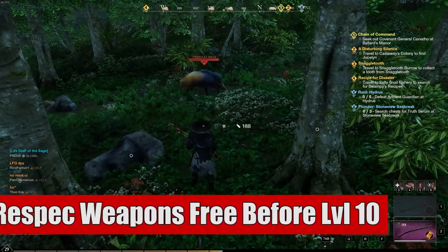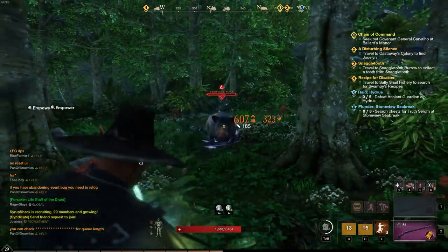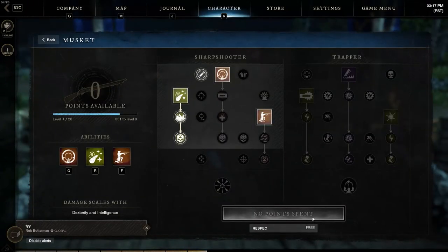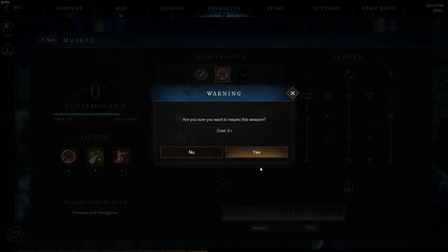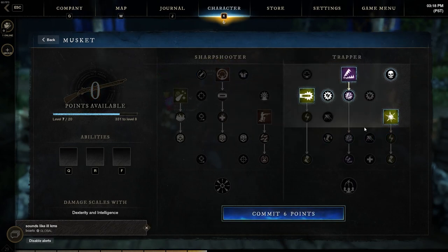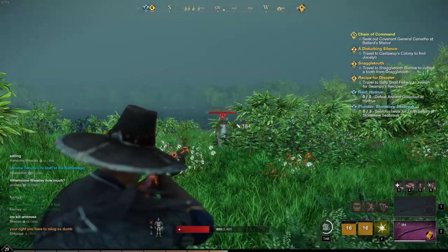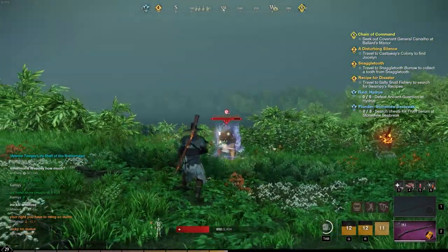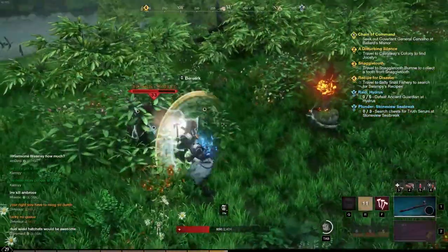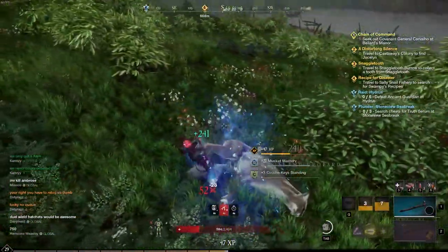With number seven, you should occasionally try respeccing when you're early on in the game. Try out different weapons and skills to see what you actually like and what might be good weapon combos. This is important at early levels because once your weapon mastery reaches level 10, it starts to cost you to change it. And when your character level reaches level 20, your attributes will also cost more to change. So do yourself the favor of trying any weapon you might be interested in early on, because once you start paying those fees, it gets expensive very quickly.